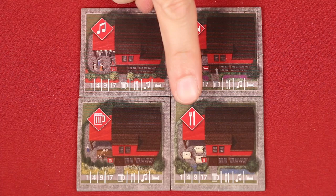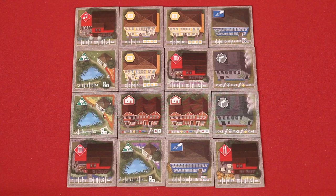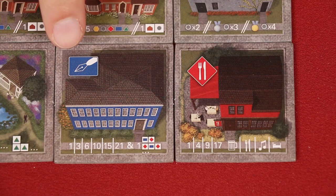There are four different types of taverns, each showing a different icon inside of the red diamond. A city scores points for the number of different taverns it has: one for one, four for two, nine for three, and seventeen for having all four different taverns. Taverns do not need to be connected, and you can have duplicates within the same city — they simply start a new set. So these three unique taverns are going to provide this city with nine points, and this duplicate starts its own set and provides one additional point.